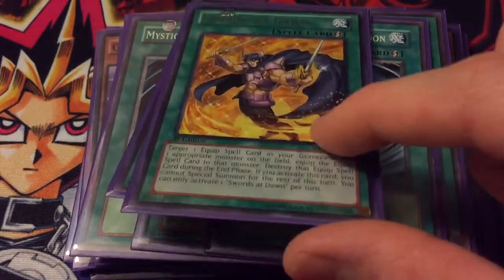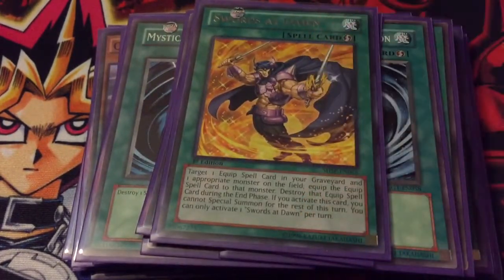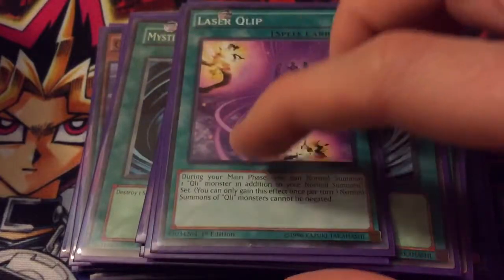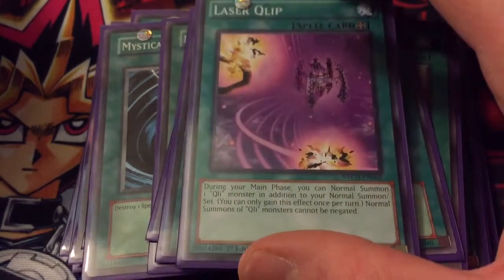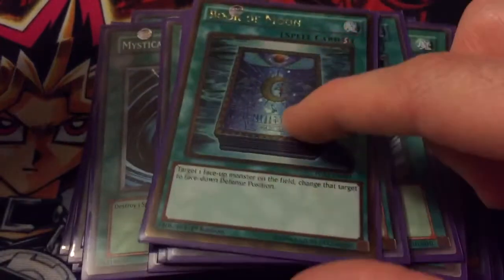One Sacrifice — it's down to one. One Swords of Revealing Light — I've tried it at two and I really don't like it at two; it seems clunky. One seems to work pretty well. One Laser Qliphort — it can give you an additional normal summon and ensures your Qli normal summons can't be negated, so if you get Towers they can't Warning it or anything, which is pretty nice.